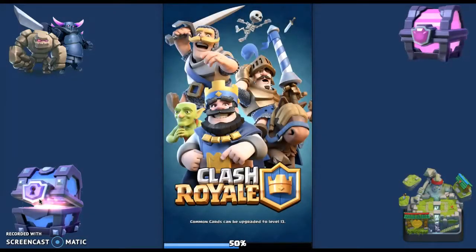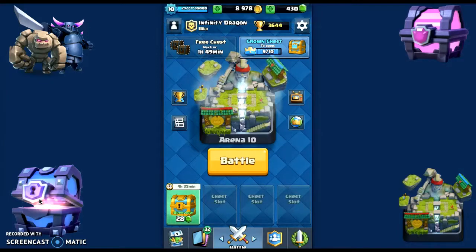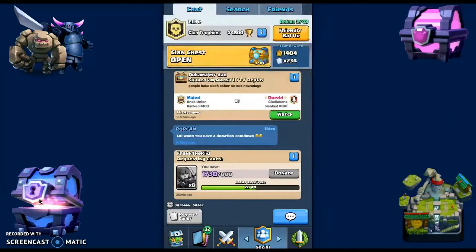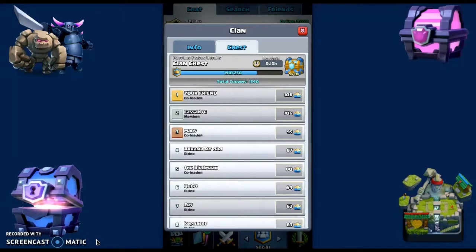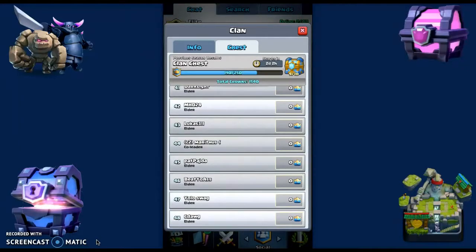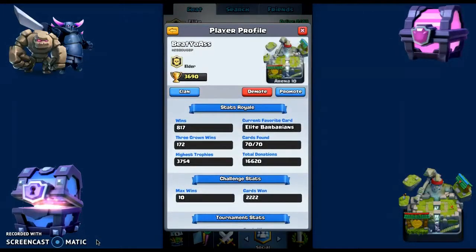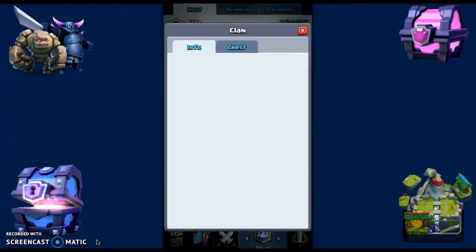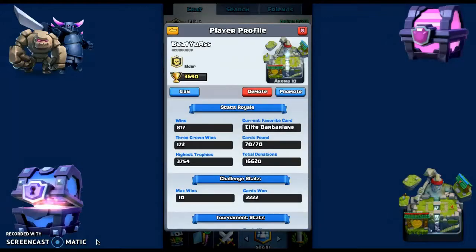Hello guys, I'm back again and today we're going to open the clan chest. As you can see we only got 9 out of 10 — we just needed 16 more crowns because of these people. I mean, they probably weren't active. Look at him, he has 3,600 trophies. Let's see what he has right now — he probably just wants to keep his trophy.